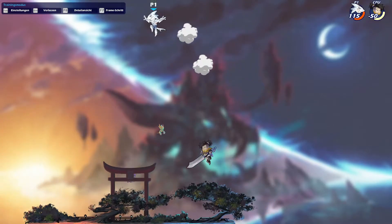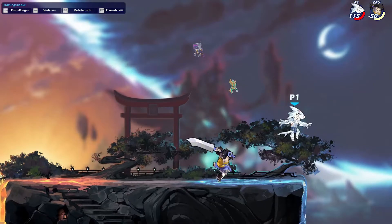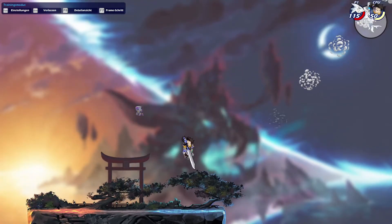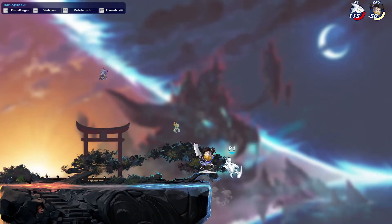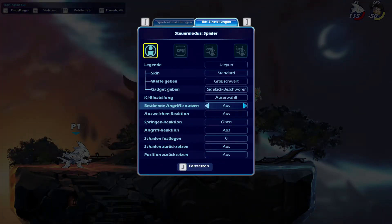That's really good practice because you can learn how to engage and how not to get hit by greatsword. You can also set the bot character to Cleyan or Meiko — whatever you want to practice against. That's a really good way to practice against greatsword and it really helps, I promise.